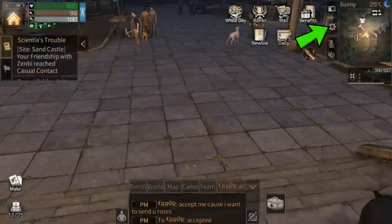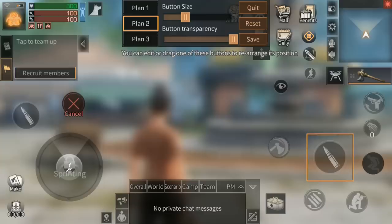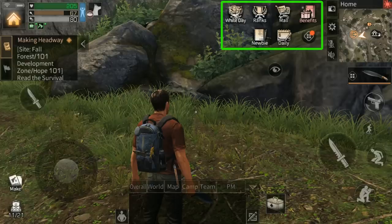I recommend going into settings and selecting the left fixed point option, then clicking customize and slightly enlarging the joystick. Then bunch all controls further into the corner so you have more visibility and it's easier to look around without shooting. I also switch my run and grenade buttons because it reminds me I have grenades and makes it easier to select and aim them in battle. Lastly, I recommend increasing your crosshair sensitivity to at least 60.